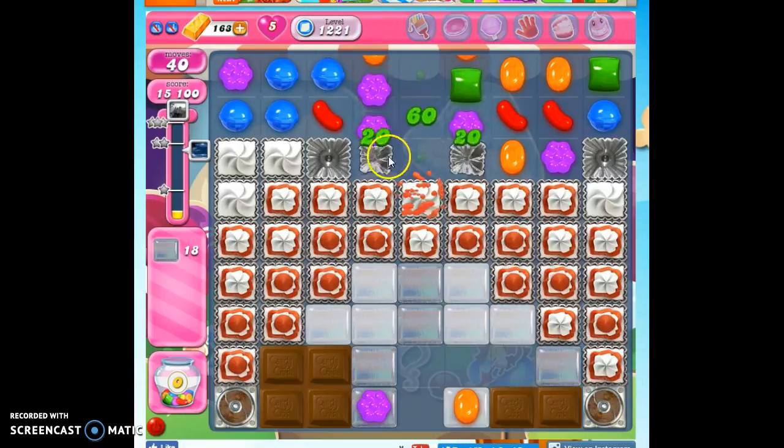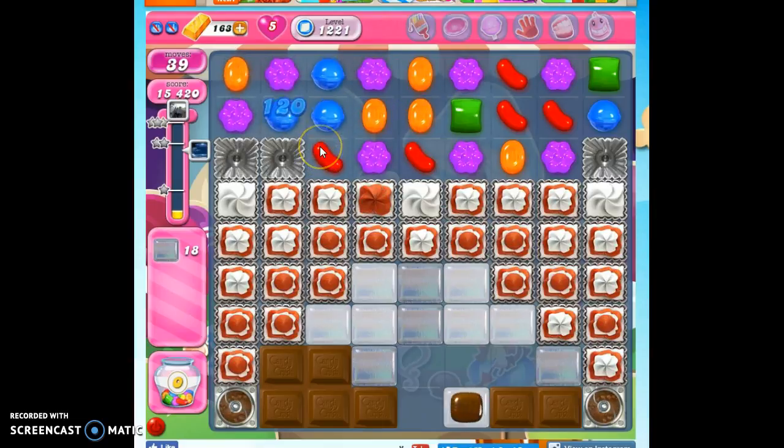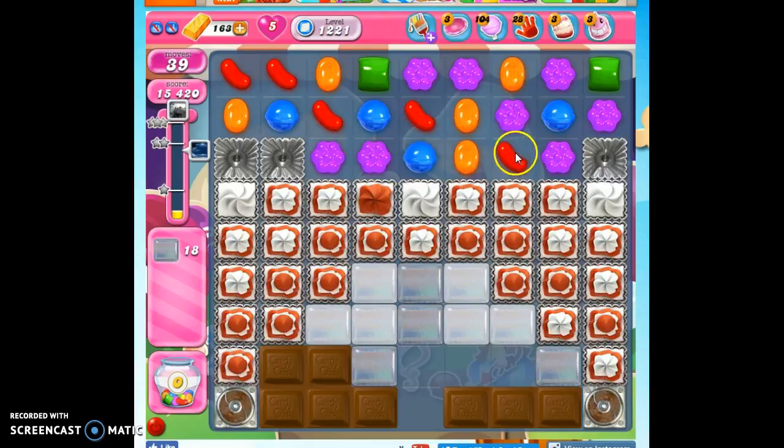Notice I'm trying to hit the frosting that's the weakest, so it's gone completely, because where there's no frosting, that means there's then a candy — more opportunity for matches and specials. Here I'm going to go ahead and do this striped candy because it'll go through all of the layers of frosting here.